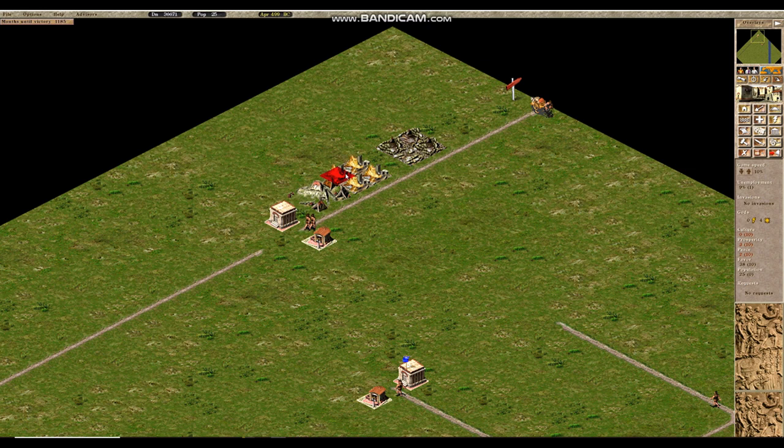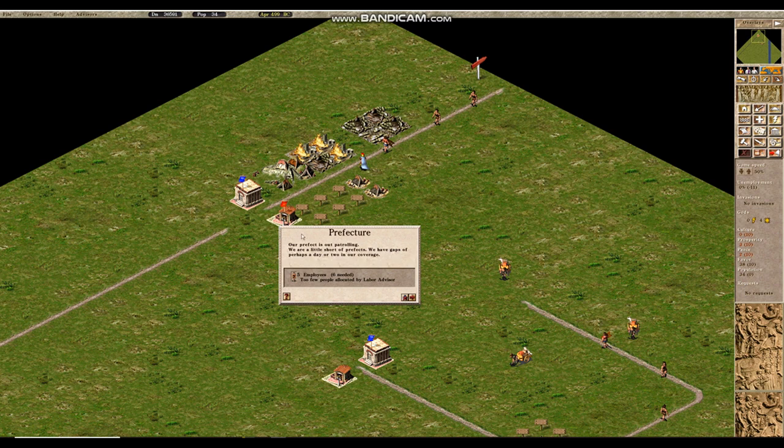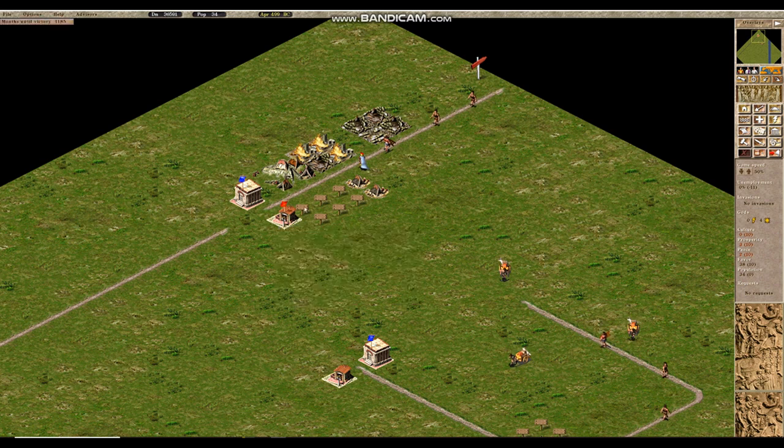Since some houses burned down we need more people in the city, so we will place additional housing and wait for the situation to resolve. You can see that the prefecture has powered itself and found the necessary labor, meaning it has sent out a prefect — the person with a blue cape and helmet.